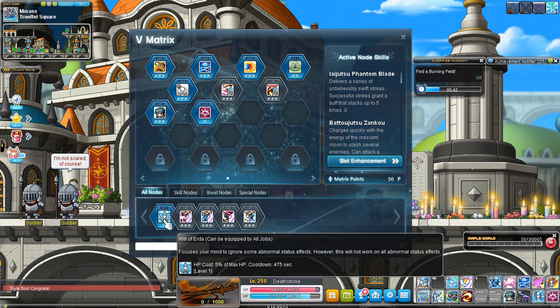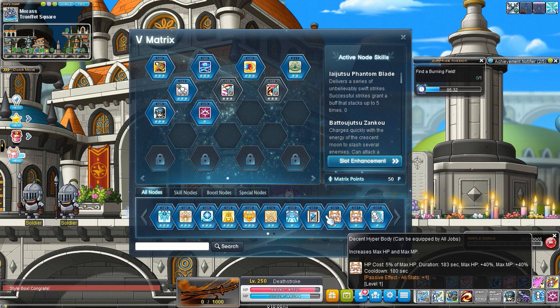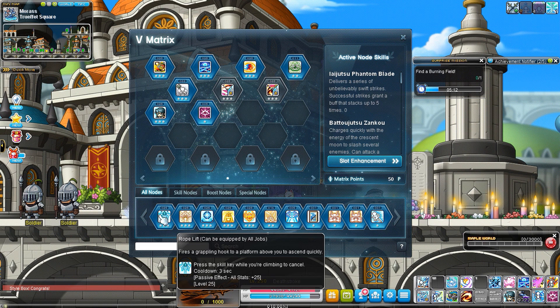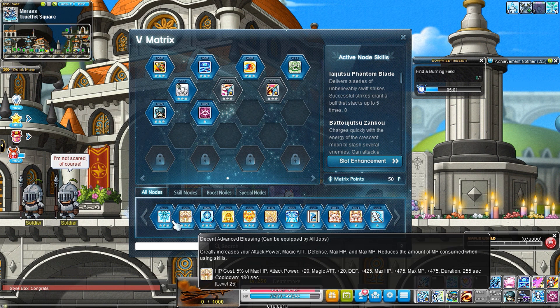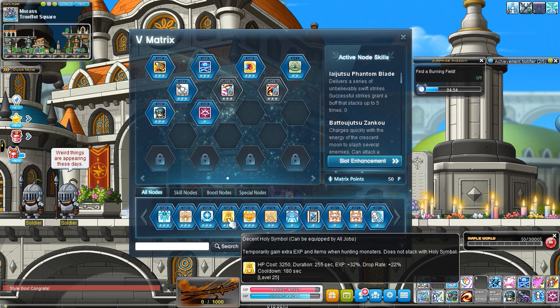We also have Will of Erida — that's an option if you need to ignore status effects on some bosses. Hyperbody, Mystic Door, and Blink are pretty bad and pretty useless. Erida Shower is another mobbing skill option. Rope Lift gives extra mobility — Hayattel is already pretty mobile but it doesn't hurt to have another tool, like for Spirit Savior for example. Holy Symbol is useful for drop rate or EXP bonuses — you know when to use that.